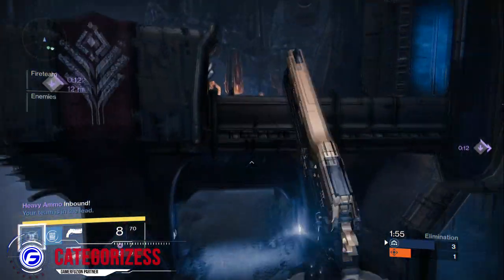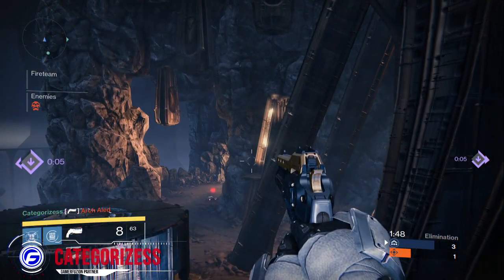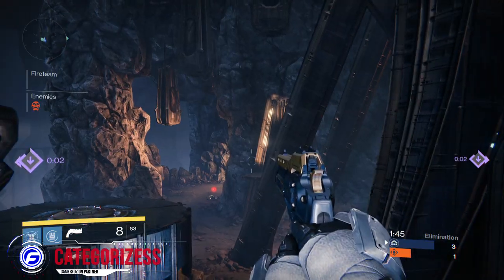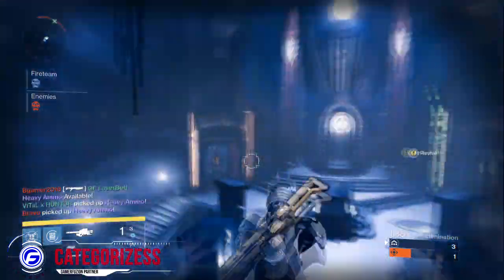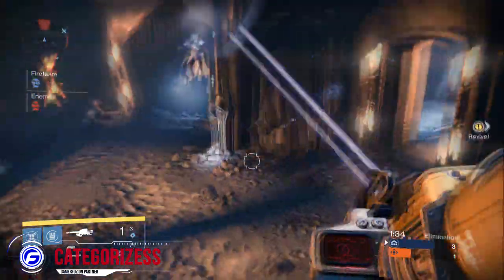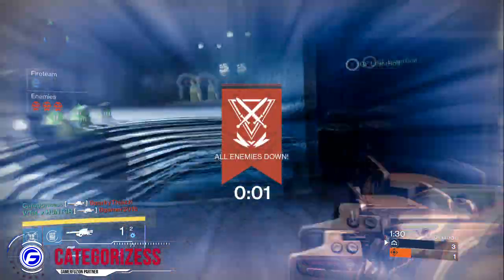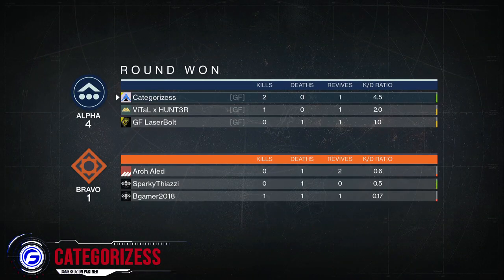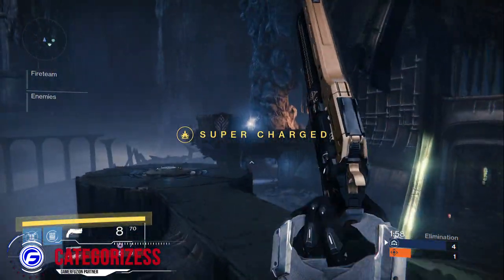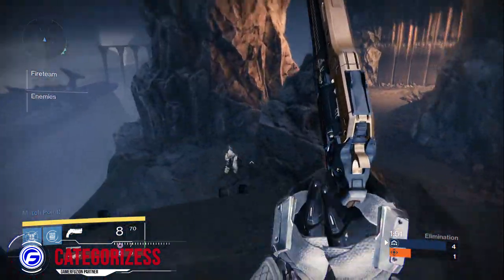Good shotgun options include Fell Winter's, Party Crasher, and Matador — with perks like Shot Package, Luck in the Chamber, and Knee Pads. I wouldn't go with Final Round, especially with the new weapon perks coming since Shot Package and Range Finder are getting changes, and Final Round will be pretty much useless after the next patch. For the old Fell Winter's, try to get Hammer Forged in the middle. For Party Crasher or the new Fell Winter's or Matador, get Rifled Barrel in the middle with those perks — it'll be very helpful.